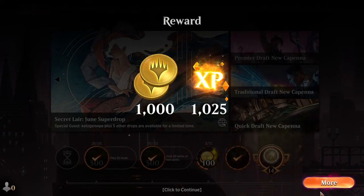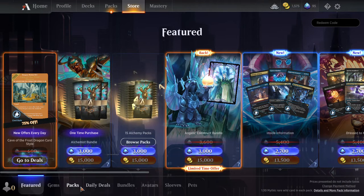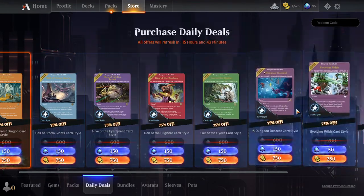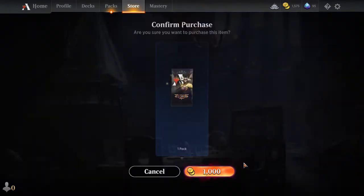Alright, I got all my stuff from that — nice, cool! So I can buy one pack. Let's buy a pack of cards real quick. What's the daily deal? These are just card alternate arts, I don't really care for that. Grab that.